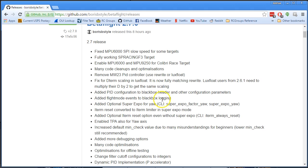Flight mode events have been added to Blackbox logging — switching between angle mode, horizon mode, etc. is now logged. Very nice. Super Expo used to apply to the pitch and roll axis only, not the yaw axis. People wanted it on the yaw axis, and now they can have it on the yaw axis.